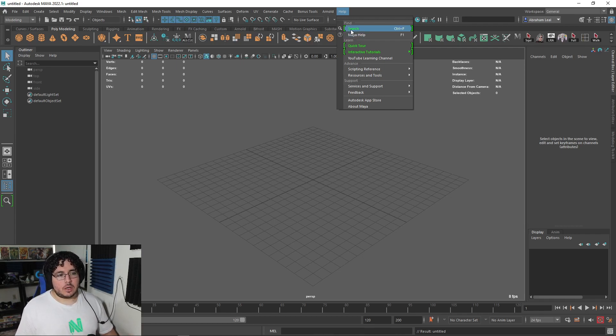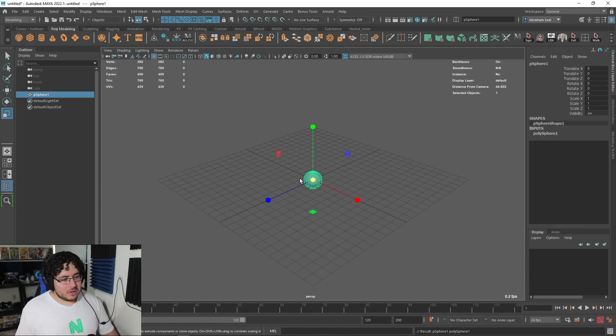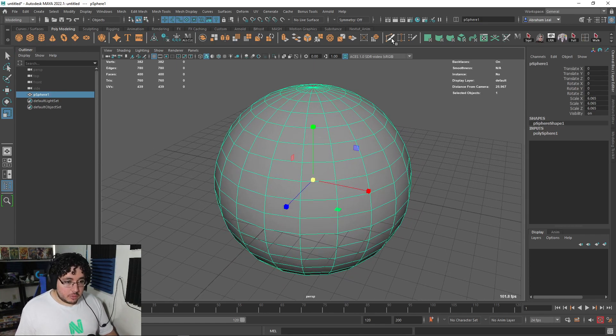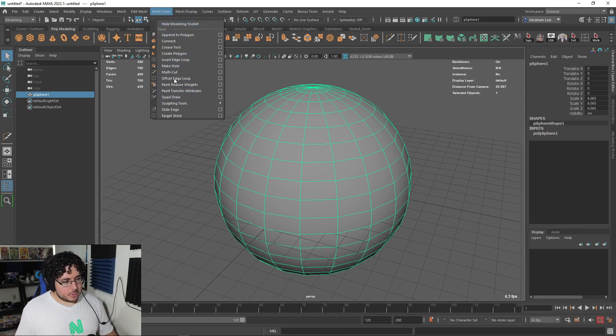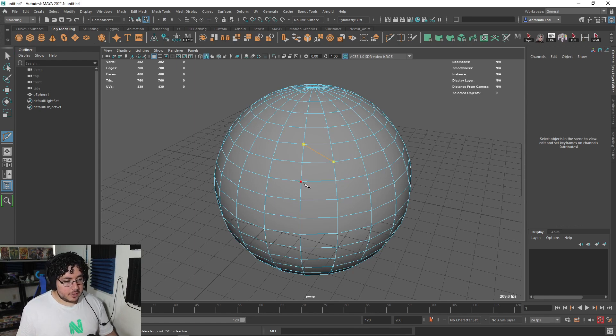This next thing is very cool and way overdue: Ctrl+F is the shortcut — it's the Find tool. Every time I'm teaching a class I say 'grab your sphere and grab your cut tool,' and people ask 'where's the cut tool?' Well, you can just press Ctrl+F, type 'cut tool,' and you'll find it — Multi Cut. Very easy, it's kind of like a quick access launcher.